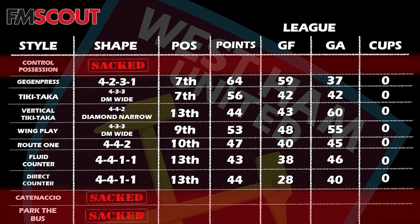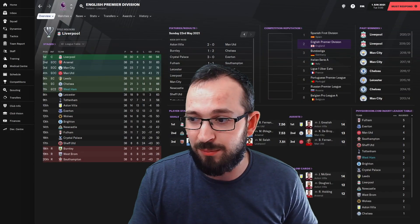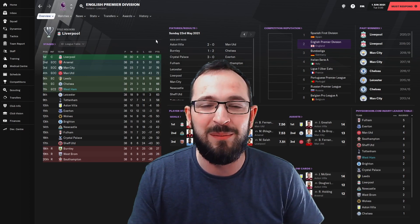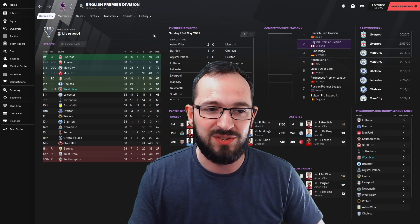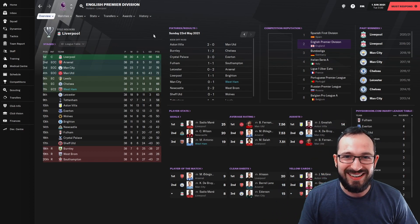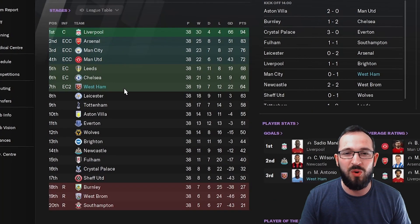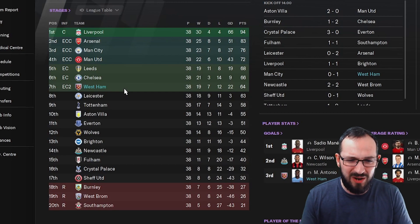It's a shame not seeing goals, but as you can see from the whole table, the Gegenpress 4-2-3-1 was the best. That is the one we are going to look at in more detail. We finished seventh and also qualified for Europe — which is insane for a preset tactic. Antonio scored 19 goals and came third in the top scorers.